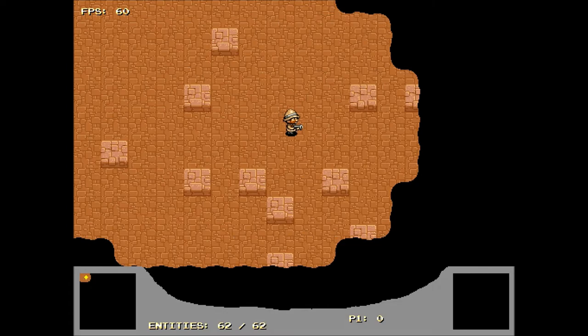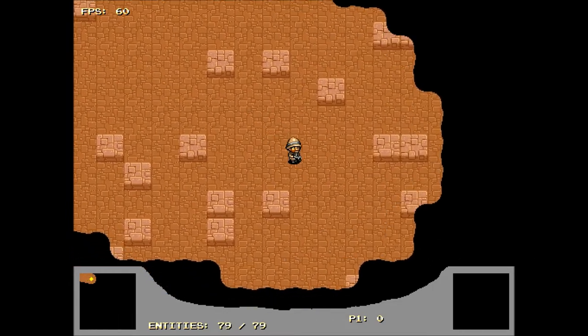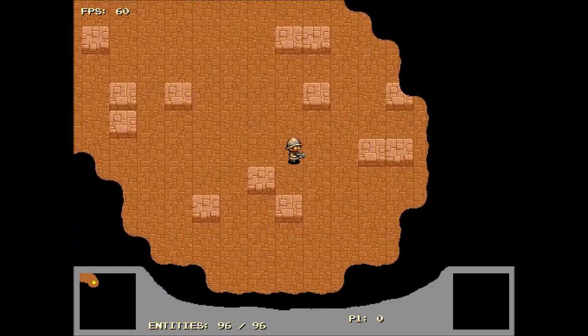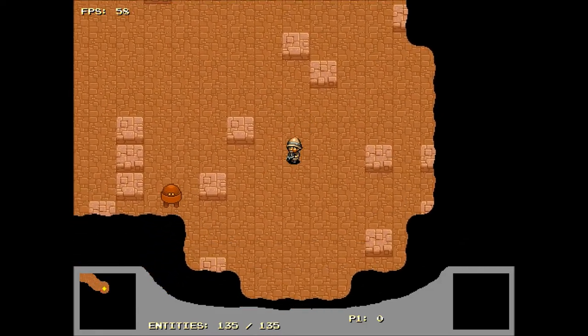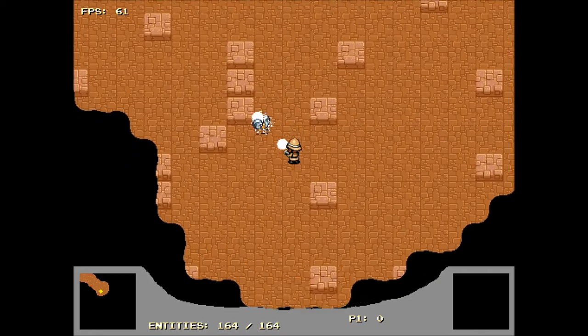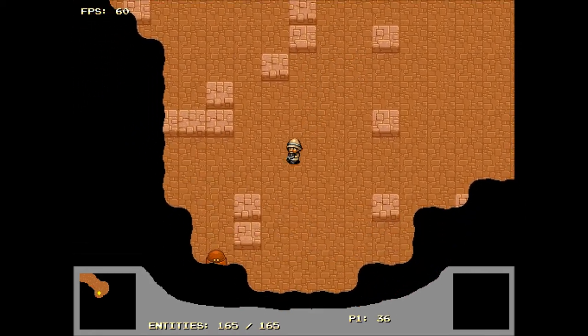So here we enter the actual game and as you can see you can walk around in 8 directions: up, down, left, right and diagonally. It's very brown and blocky and obviously these are like bricks.